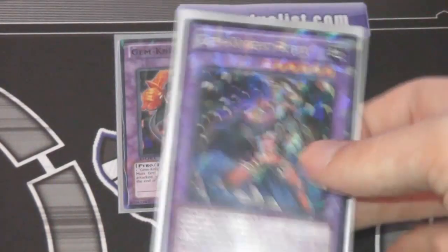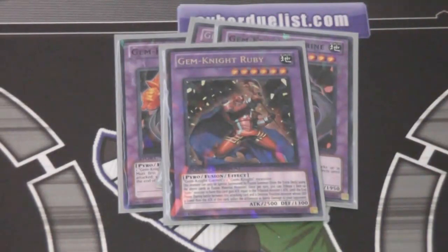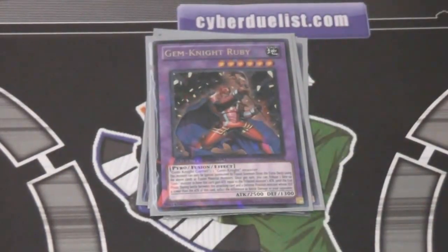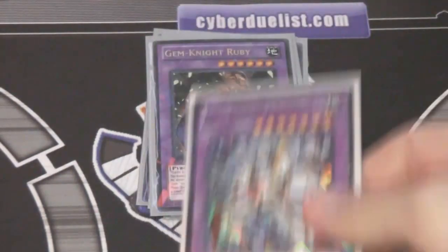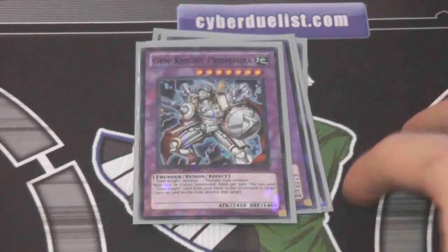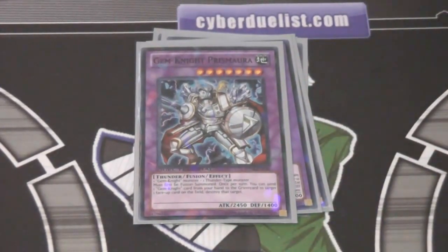I also have one Gem Knight Ruby — it really comes in handy and can turn around the game. Usually I can bring out three Citrines and then Ruby, and it's pretty much game over — just scoop, you've won. I'm also trying out one Prismar. I did have two before but I'm trying one for now — I didn't really summon it as much. Most of the time it's all about Citrine and Ruby, but Prismar does come in handy a bit more now.